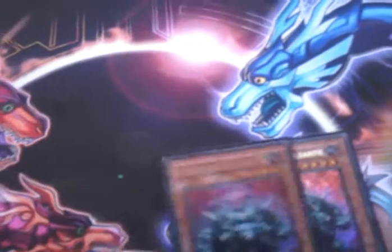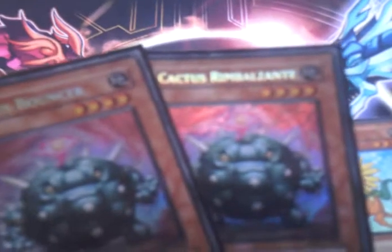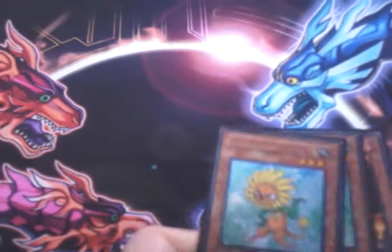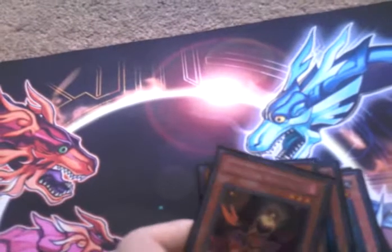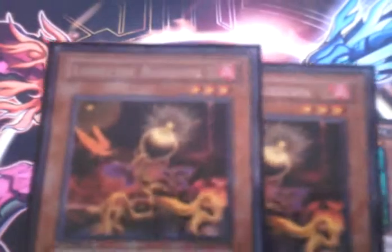Then we have two copies of Cactus Bouncer — one Italian — which I picked up whilst I was away. Quite a nice card. Basically a Royal Oppression effect that doesn't cost, only while him and one other plant are on the field. And of course the main plant card in any deck — Dandelion, two copies, usual effect. Then the other main plant we have is Lonefire Blossom — tribute one plant, special summon one plant from your deck.